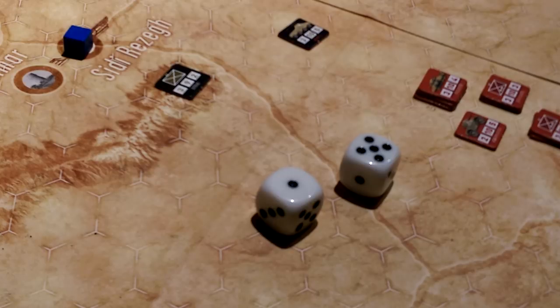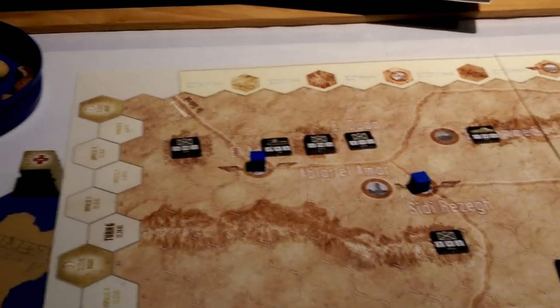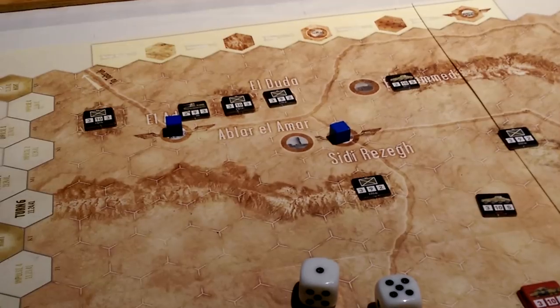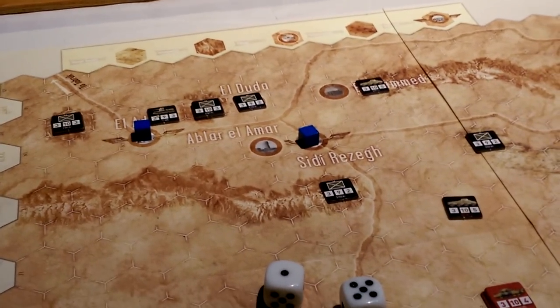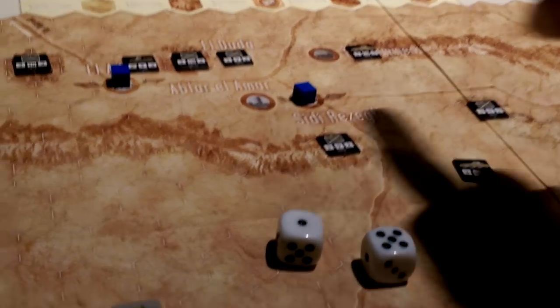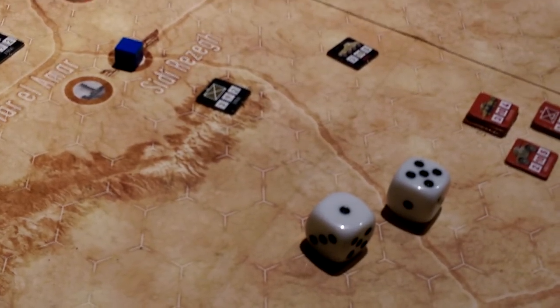There's quite a lot going on even at a very simple level. When you read the rules you think, okay, that's pretty straightforward. But then you put all the pieces on the board and ask: who would I want to move first, how many, and where? The British objective is to get units off headed towards Tobruk to relieve the garrison — they snuck around the flank. Capturing these towns is critical, as is exiting units off the map and shattering divisions.